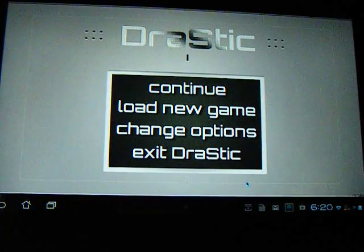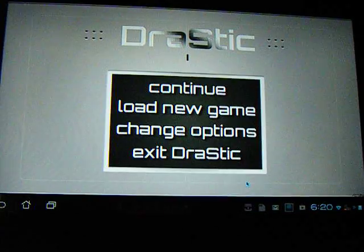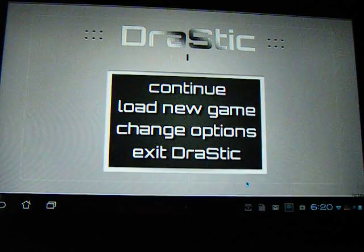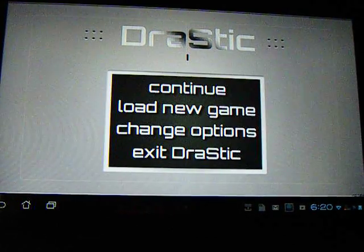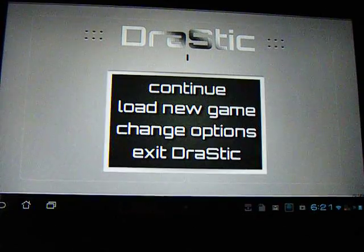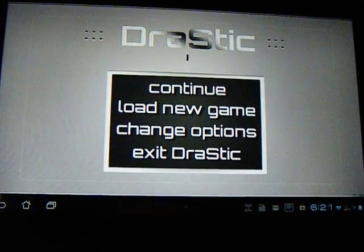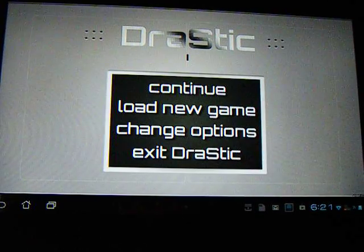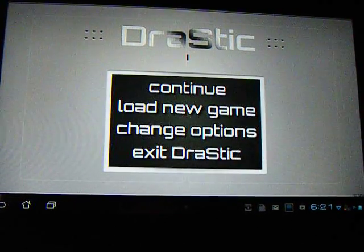Alright, so when you first start Drastic DS emulator, it's going to tell you to find these two files, which you're going to have to download from Google. If you need any help with that, just leave a comment and I'll write there what to do. It's not that hard — you just have to download two separate files for this emulator to run successfully. You just browse for those files and Drastic should be ready to go.